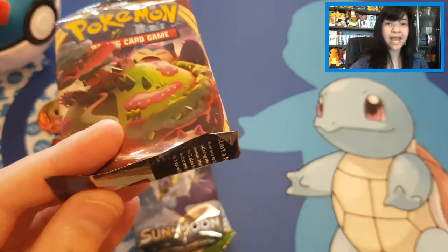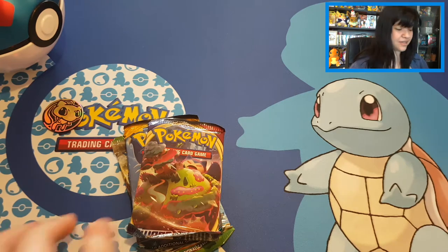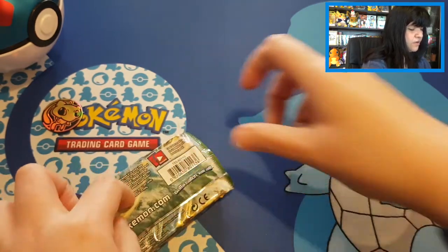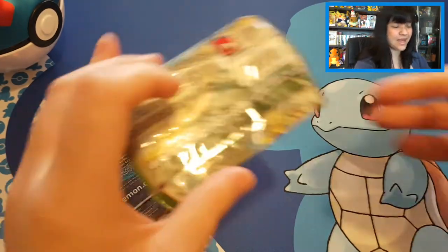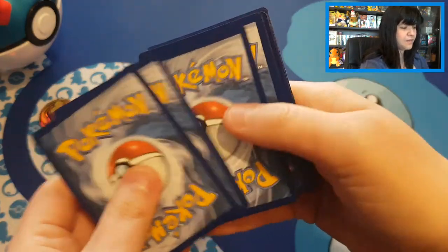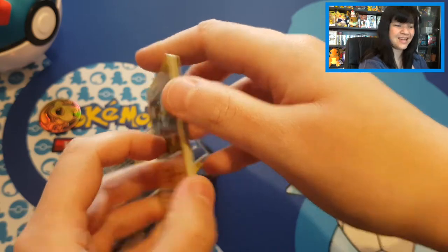The downside of these tins, as you can see, is that the packs are bent — but I hope the cards inside are not damaged. Let's start with Fates Collide and end up with Sword and Shield, going from old to new. If we pull anything special, I'll give away an extra code card. I do give my code cards away in my card openings.